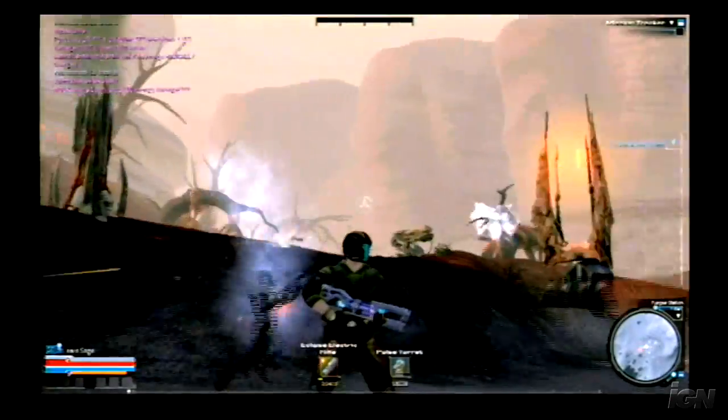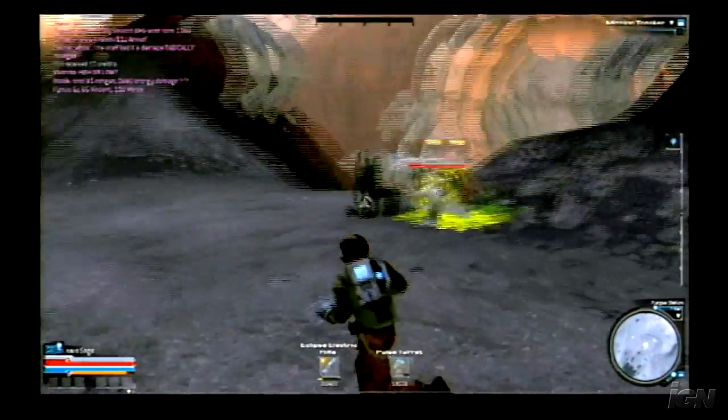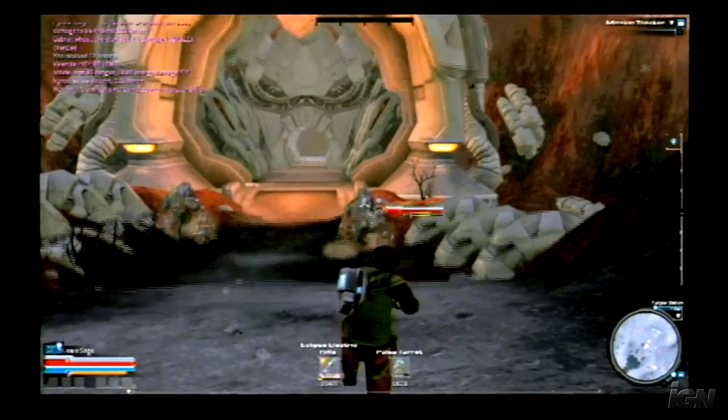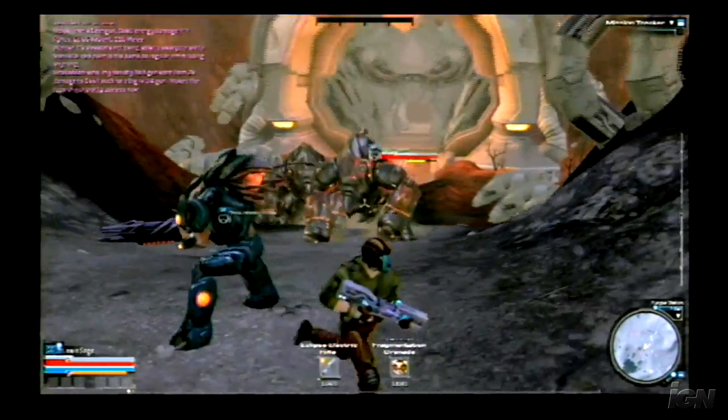Where we're starting today is on a planet that we call Forius. We're fairly deep into Forius in today's demonstration. However, a kinder, gentler area of Forius is where most players will begin their lives. We'll also be starting with a second planet known as Reiki that we'll be showing you a little bit later.